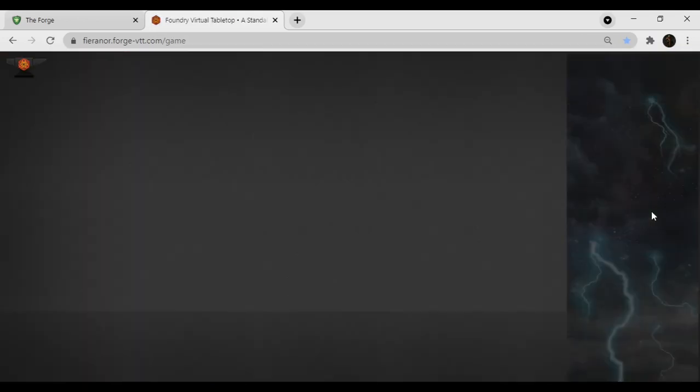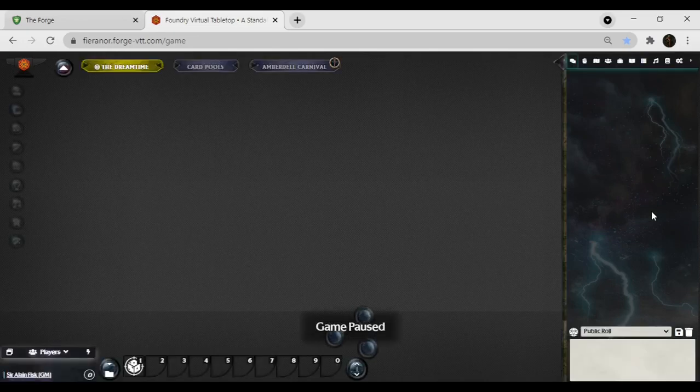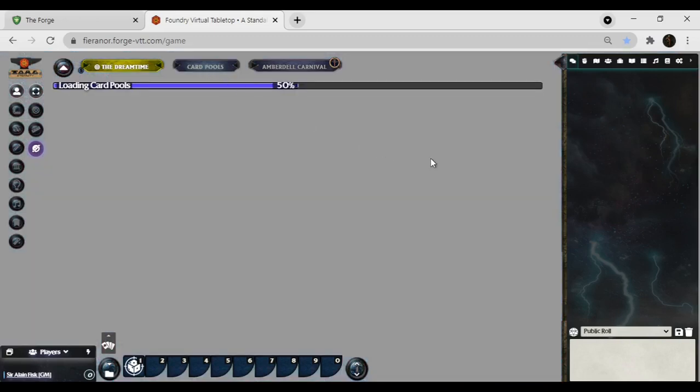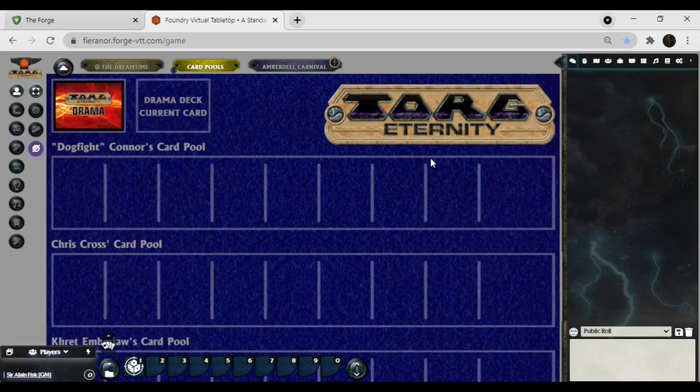Bear in mind, I've got Foundry VTT 0.8.8 and version 1.1.1 of the TORG game system loaded. Everything's in here — this is the most beautiful setup I could have asked for. I'm going to take it off pause. I've got a special setup here called card pools, which I made for myself as a stopgap measure to help make things work a little bit more easily.